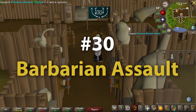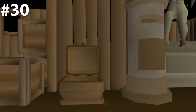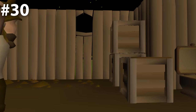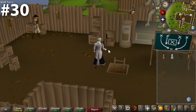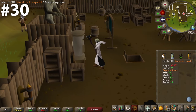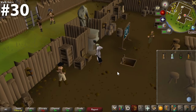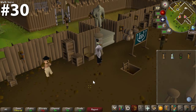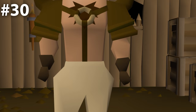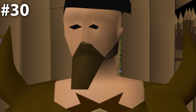Rounding out our 30s at number 30, we have Barbarian Assault. The Barbarian Assault bank chest is quite possibly the most boring bank chest on this list — it is brown along with almost every single other thing in this room, although I do quite like the room because of the statue and cool board. Couldn't this bank chest be just a little bit more unique? The chest itself almost camouflages into the wall. However, I do have to give bonus points for the guy right next to the bank chest — he seems like an absolute character.